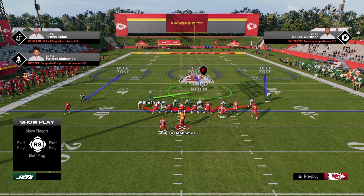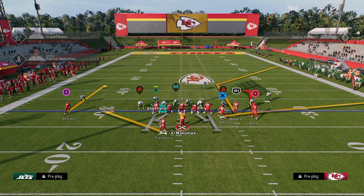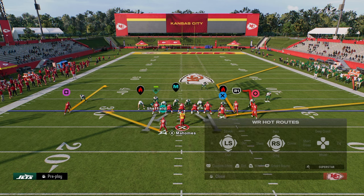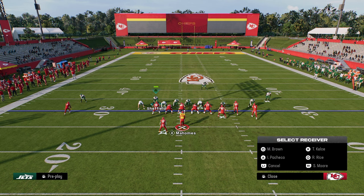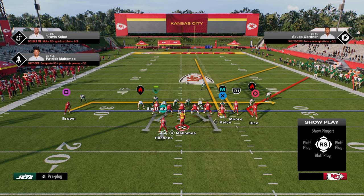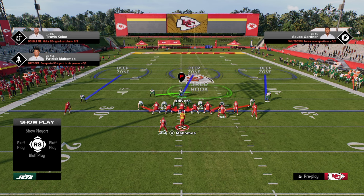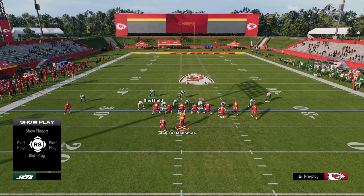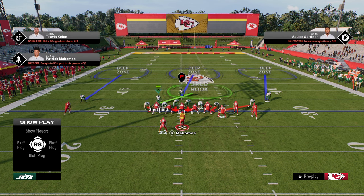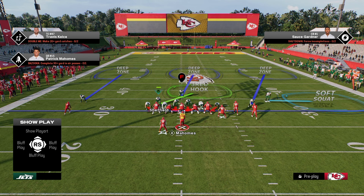Now let's talk about some other things that make bunch good. Another setup that's really good against bunch is curl flat. This year it's a little different because of custom stemming — they're going to stem the corner on the right all the way down. So we do the same adjustments: show blitz, bring this guy to the middle of the field, pinch D-line, slant inside. Outside third the corner, soft squat this guy. The soft squat is going to do something really effective for us.